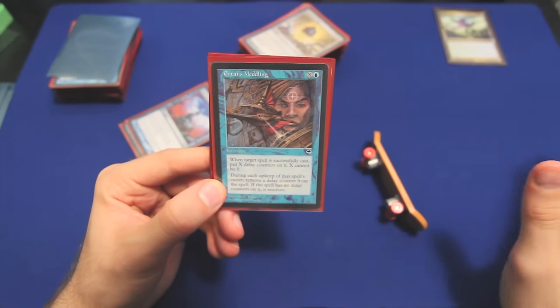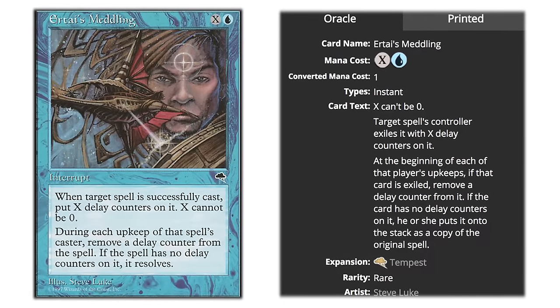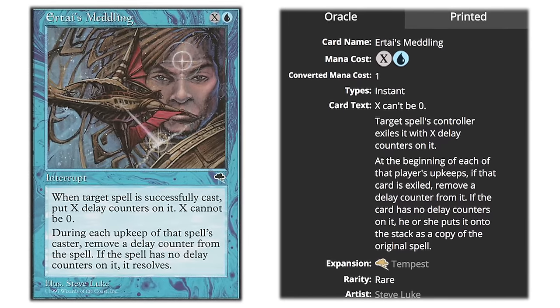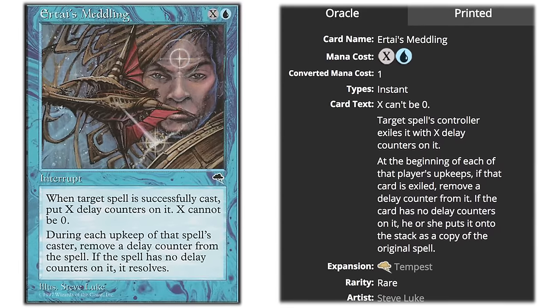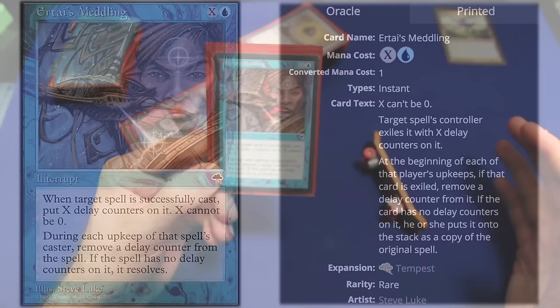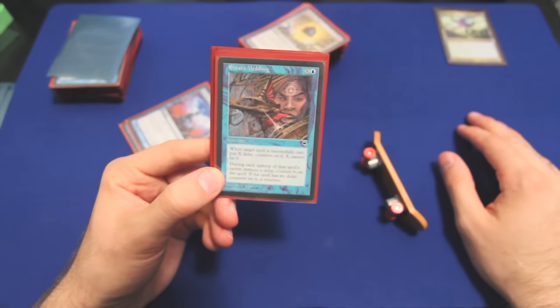Urza's Meddling has been errated a few times. It doesn't, strictly speaking, counter a spell — it exiles a spell for a few turns so you can use it against uncounterable spells, things cast with Boseju. What's more, if you're using Urza's Meddling to exile a spell that targets, when that spell tries to resolve again in X turns, the targets remain intact. So if that target is no longer valid, you can just set X as one and the spell will be countered regardless.